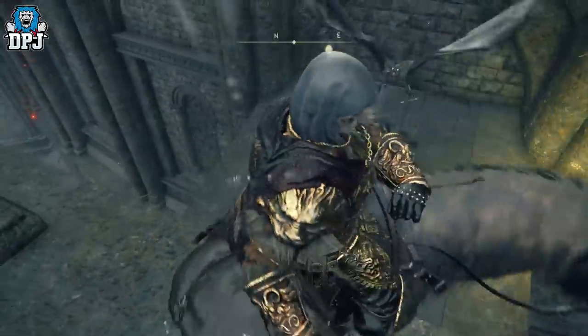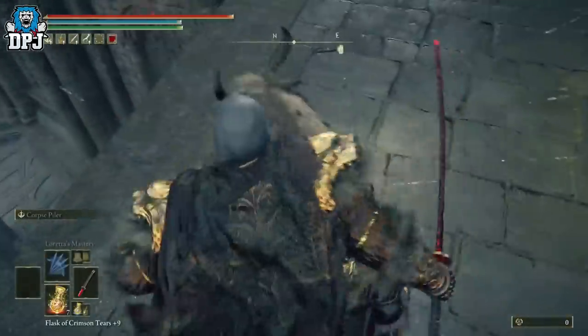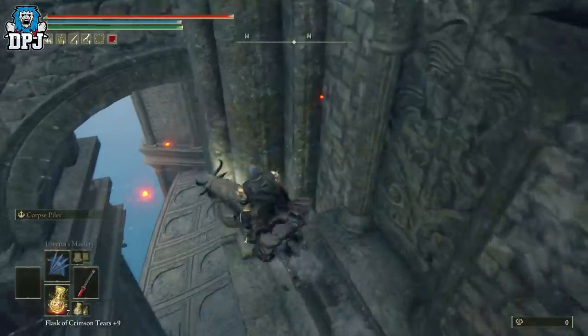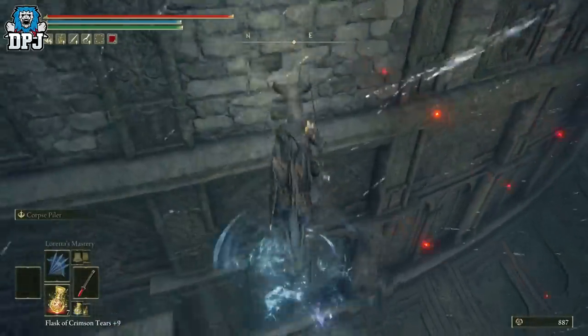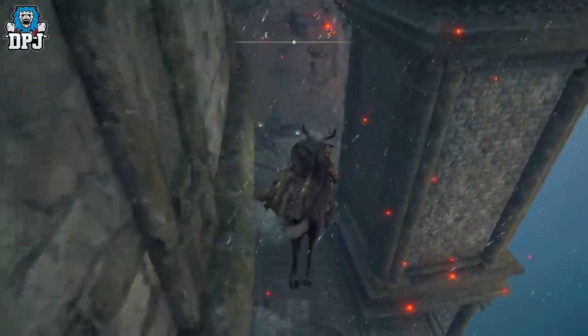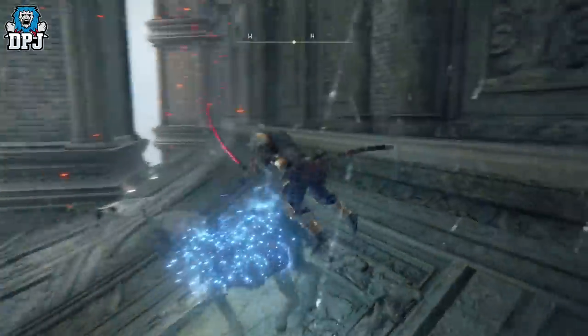There's one there — funny enough that's where I just died. We're gonna ignore him and just jump down, try and get down first. Just drop down — oh, you drop down and die, that's what you get. Just using the walls back and forth, back and forth.